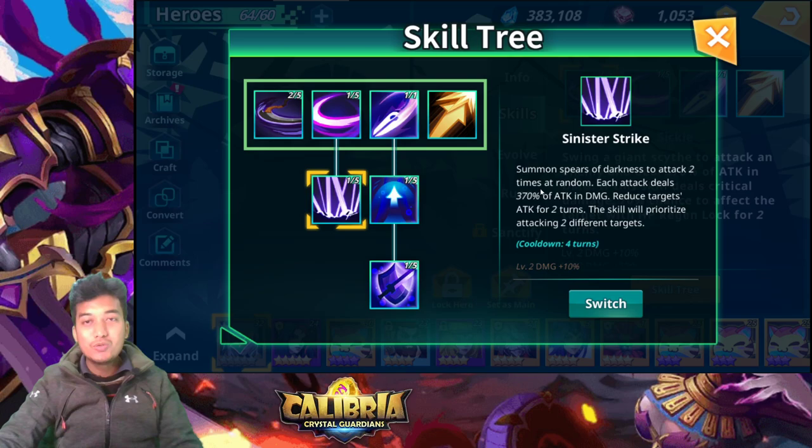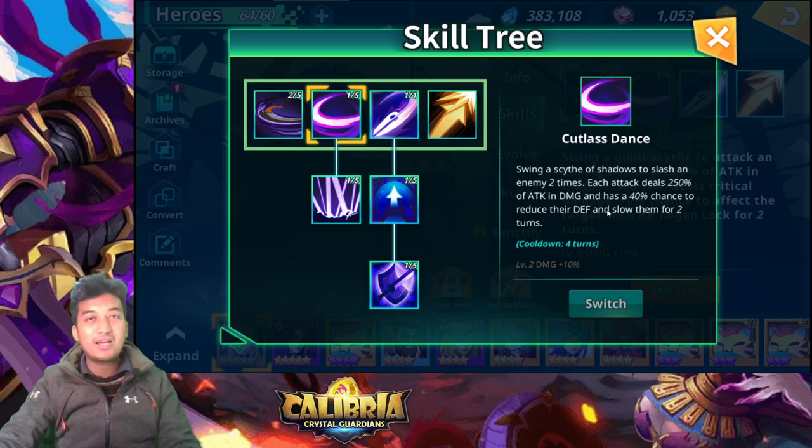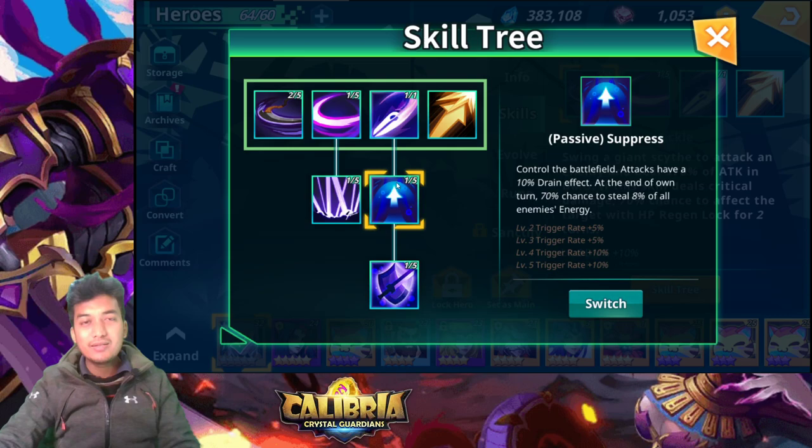Now for the skill tree: the alternate second skill summons spears of darkness to attack two times at random, dealing 370% of attack damage per hit and reducing the target's attack for two turns. This is useful against bosses and in PvP, attacking two different targets. However, I think the default Cutlass Dance is better because of the defense break — so I'll stick with that one.